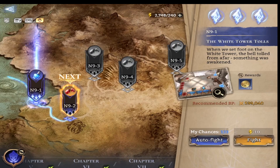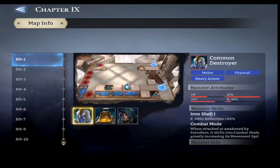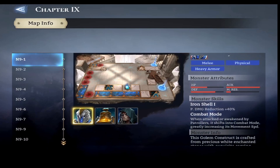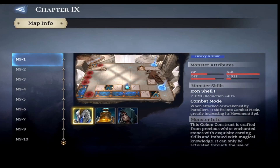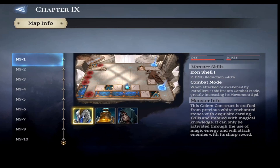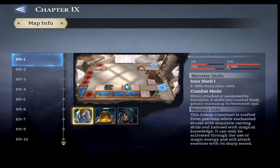The first enemy is the Common Destroyer — melee, physical, heavy armor. It has the Iron Shell ability: physical damage reduction plus 40%, so you want to put a magic damage dealer on this guy because he's very resistant to physical damage. When attacked or awakened by patrollers, it shifts into combat mode, greatly increasing its movement speed.